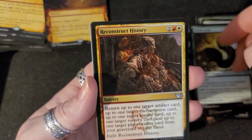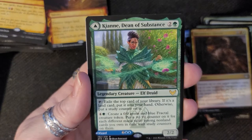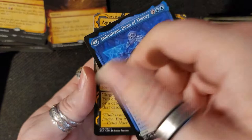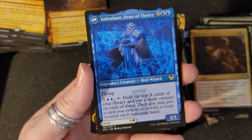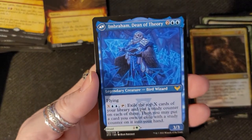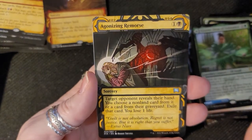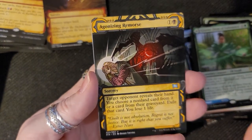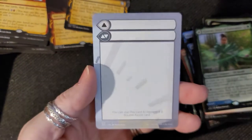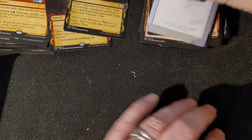Bookworm. Reconstruct History. Oh, look at this one — an elf druid. Look at that, what does that do? It's one of those cards — it's a turn-over card. Dean of Theory — it's a turn-over card, or an Agonizing Remorse. Oh, look — a blank card, write your own card!